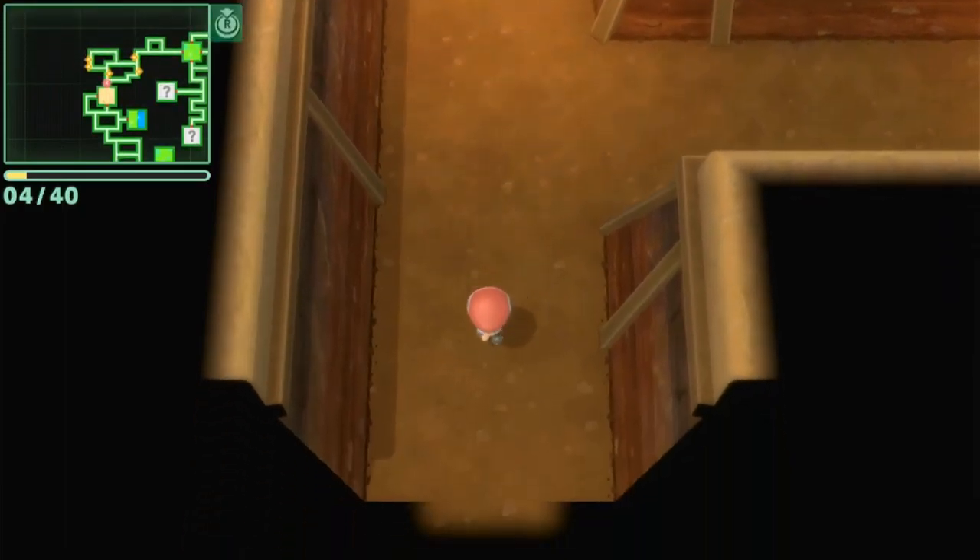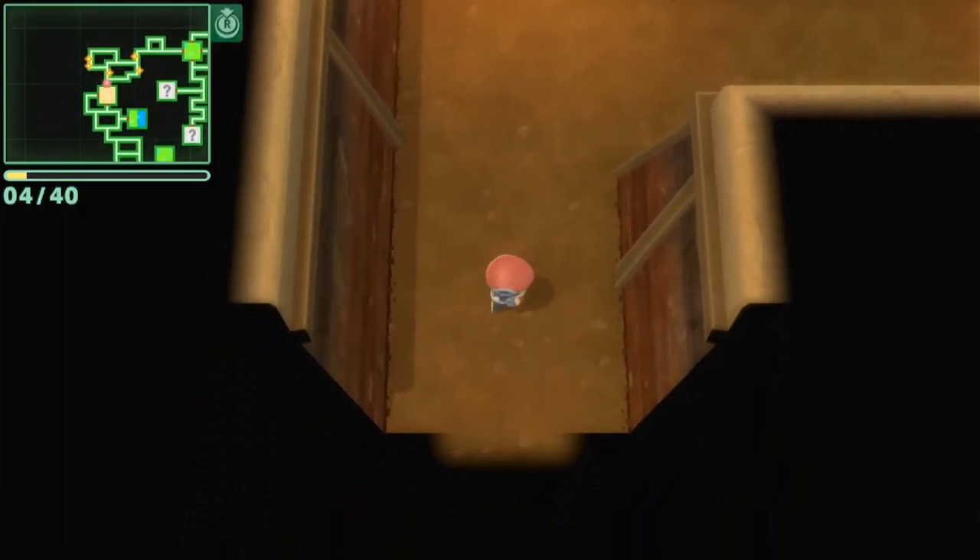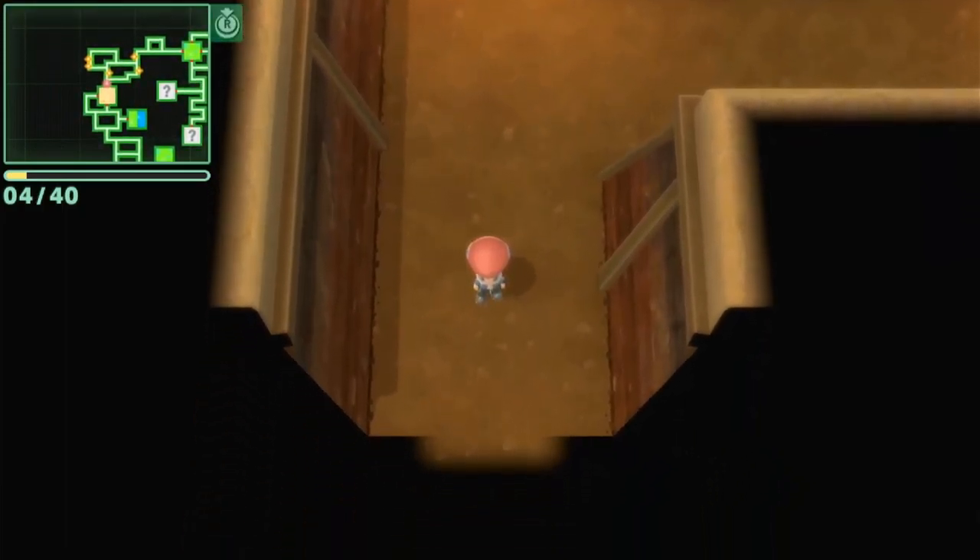I just want to show you guys that this door is a really good spot for resetting for the Digletts, and you can easily rack up to that 40 and cut your shiny odds in half. Make sure you guys like and subscribe if you enjoyed.